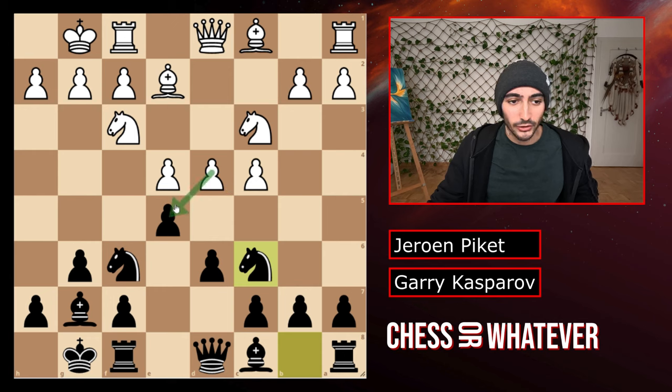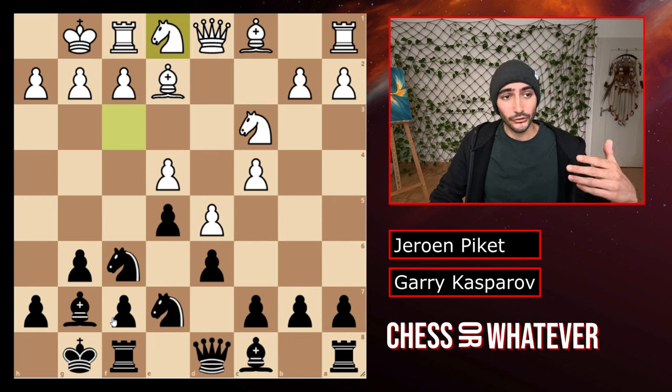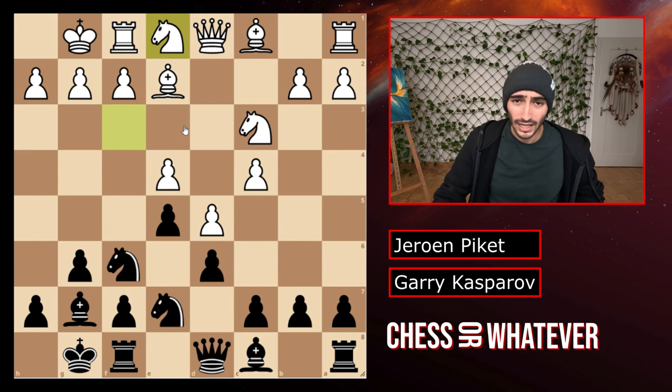You don't really want to do a kingside attack with a center that could be opened. For example, I could still take and open up the center, and if your kingside is all opened up your king gets very weak. But if we close the center first, now I can go on a kingside attack. So we have this knight to e1 move, which looks very strange — it has a double purpose. First, it wants to reroute the knight to the queenside, because white usually wants to make a huge queenside attack when black is playing on the kingside. The second purpose is that you want to play f3 at some point and get the bishop on that diagonal, because black will play f5 on the kingside almost always.